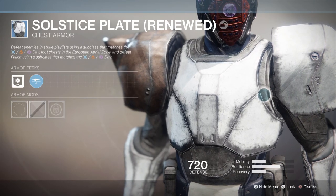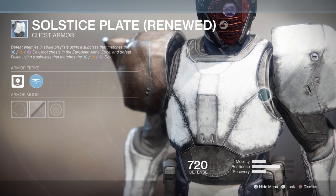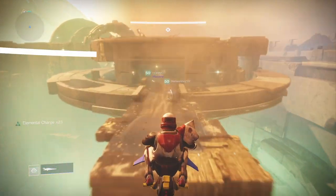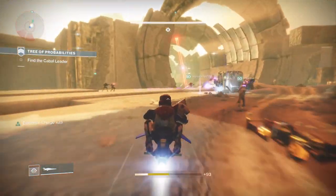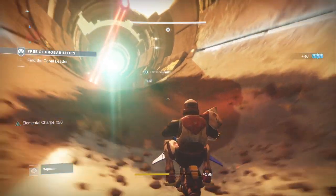Now on to the chest piece. This time it's kills in Strikes with the matching empowerment of the day — Void, Arc, or Solar. You've also got to open chests in the European Aerial Zone, which you should be doing anyway. And there's kills of Fallen using the matching subclass — Void, Solar, or Arc. You've just got to do that, so pull your socks up and get in there.